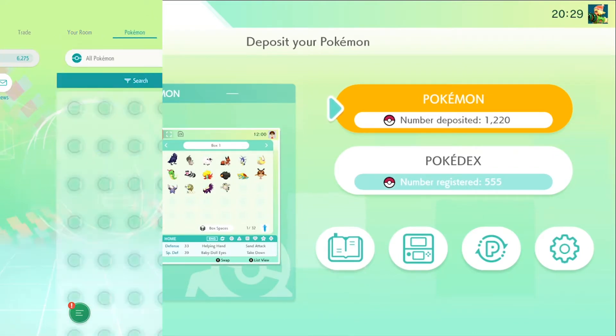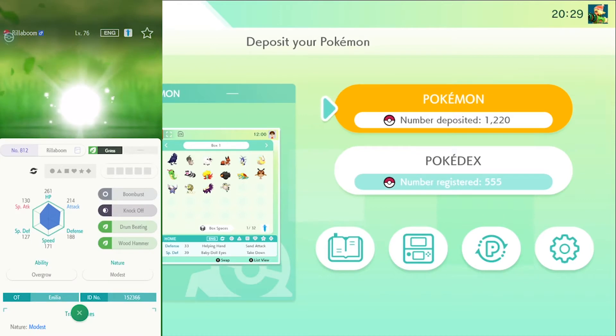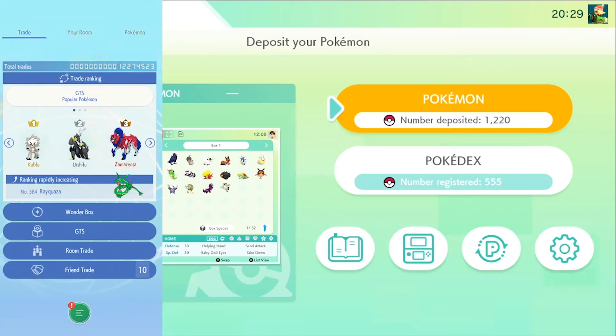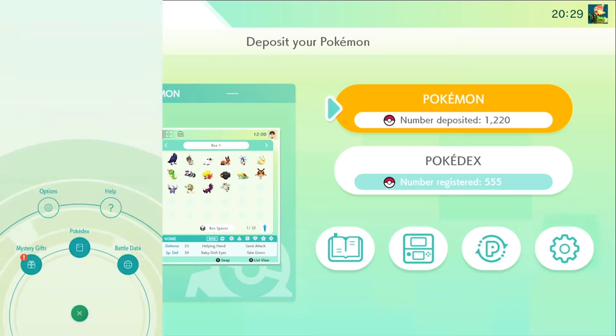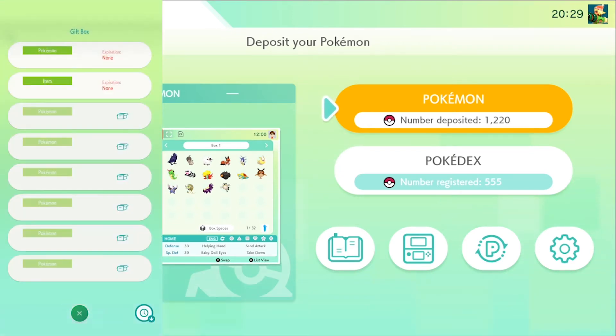Now we are going into the mobile version of Pokemon Home. As you can see here, there's the Rillaboom I just moved over. And now we are going to go to Mystery Gifts and then Gift Box.